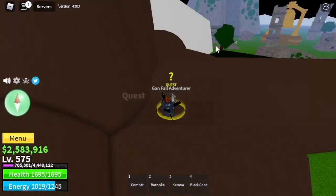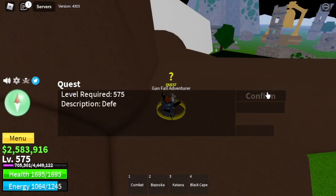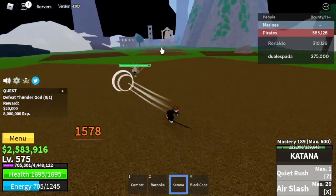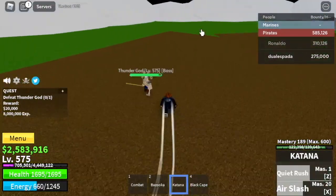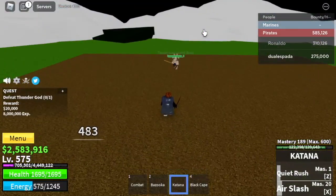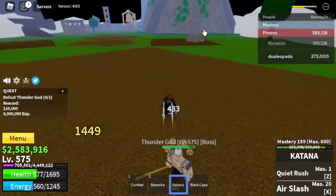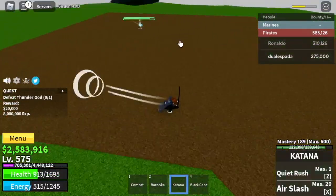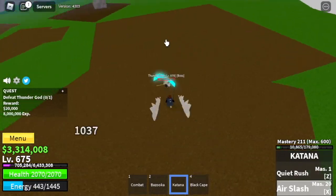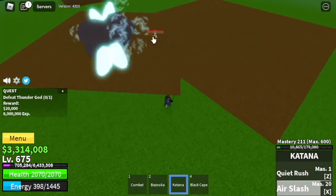Next up: our third to the last boss — Thunder God, who is located here. Same strategy. The range of his pole is kind of short, which makes him easier to defeat. Dodge that skill, use left clicks, use your Z and X skill, and everything will be easy. The goal here is to reach level 675.